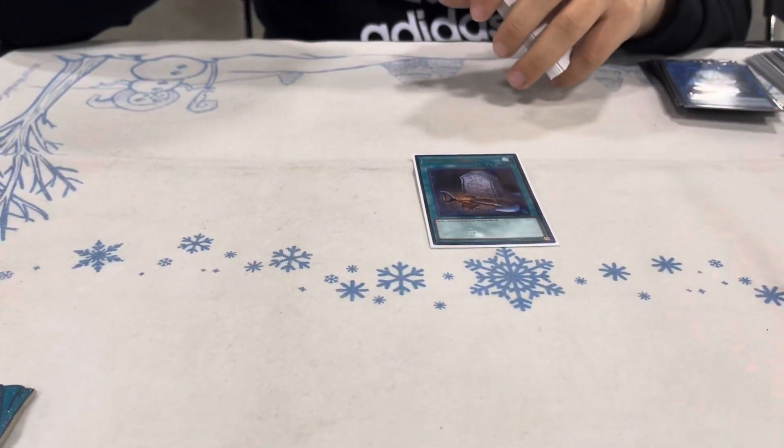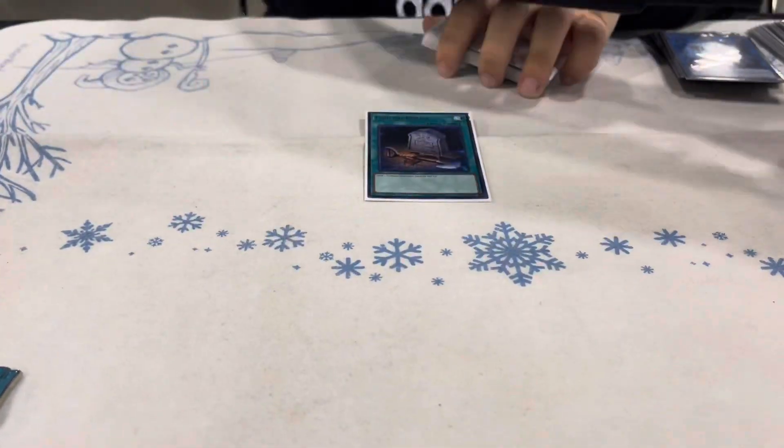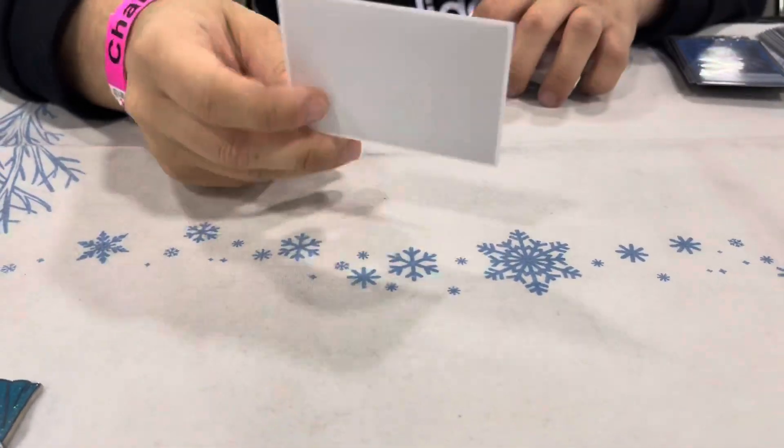Foolish - I actually drew this way more than I thought I would. It just gets you the Temple. You can do cool things with Dotscape or Golden Lord. Yeah, this card's cool.